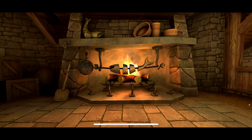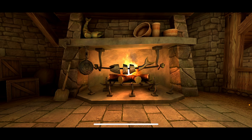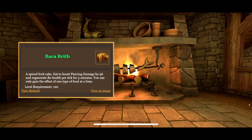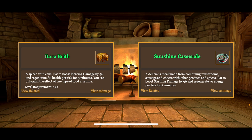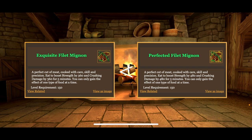For rogues, rangers, and warriors, caviar or filet mignon are the best options. Otherwise, you use barabrith or sunshine casserole. Of course, try to use exquisite or perfected food if you can get them.